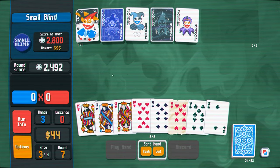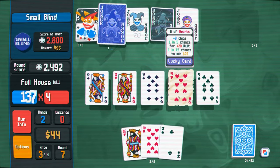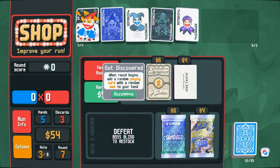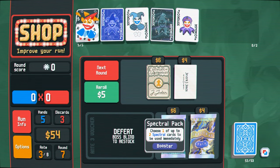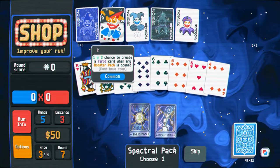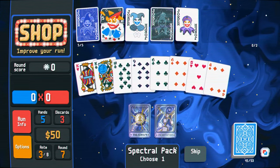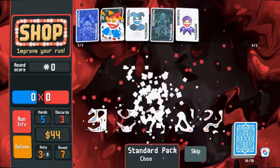We didn't get it. I guess we just hope our lucky card does something. We need planet cards. When a round begins, add a random playing card with a random seal to your hand — oh, interesting, might as well buy this. Open. Did we really not get anything? We've opened so many booster packs. Destroy a random card, four enhanced cards, the gold seal. Let's just do this. Okay there we go. Choose a card — retrigger card, wild card, multi-card.